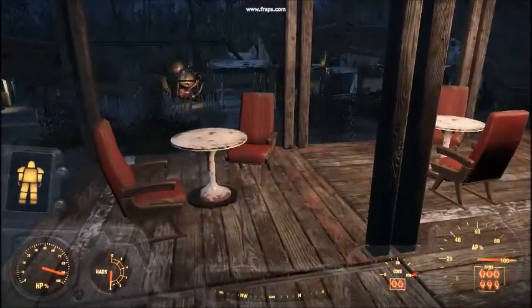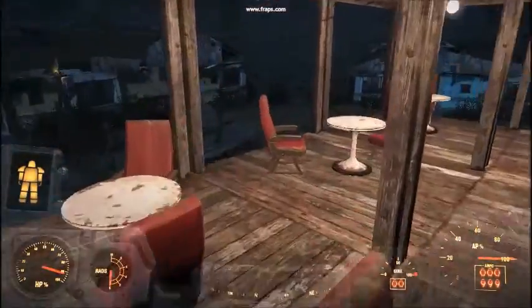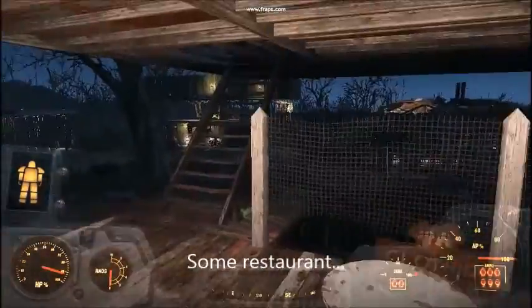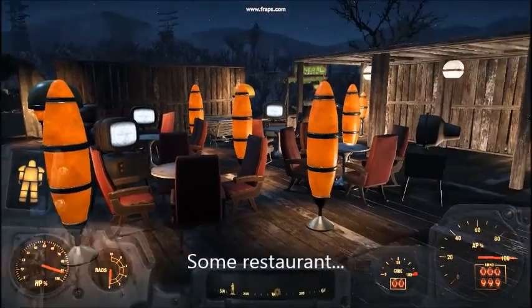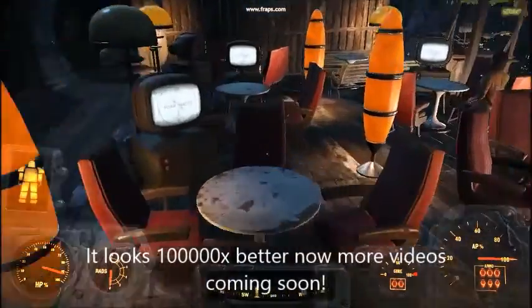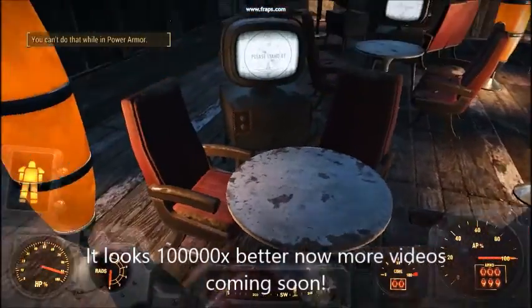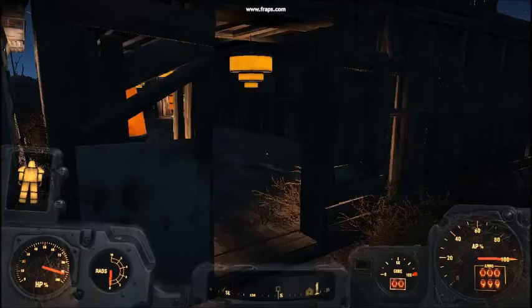In this section I got pretty bored so I started building a restaurant. This is my first level of the restaurant — go upstairs and check in there. I've got plans to build a roof and everything for it.